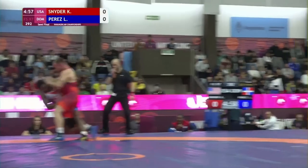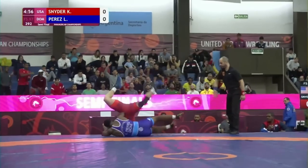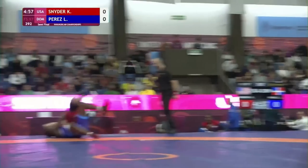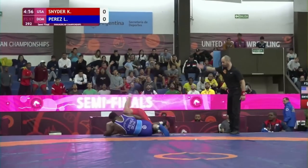Luis goes down a little easy in my opinion — looks like he tried to use the hip pressure to lateral drop Kyle, but wasn't able to get out in front of him enough to get far with his own throw. Kyle reacted well, jumped right over, posted, didn't give up back exposure, and so Luis gave up the 4 points, feet to back. Score is 4-0, Kyle.